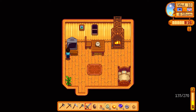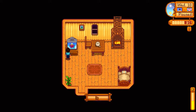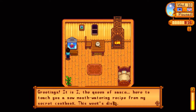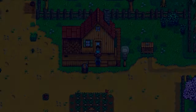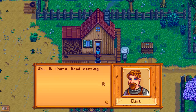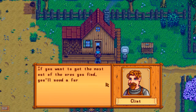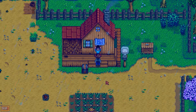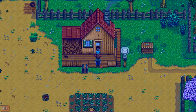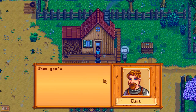Let's try the Queen of Sauce. Greetings, it is I, the Queen of Sauce, with a new recipe — stir fry. I already did stir fry. And it's raining, so I don't have to water. What's up, Mayor? Oh, it's Clint! We've been breaking some rocks open and finding ore. If you want to get the most out of the ores you find, you'll need a furnace. He had an extra set of blueprints and wants me to have them — thanks, Clint! Metal bars can be used for crafting, construction, and tool upgrades.